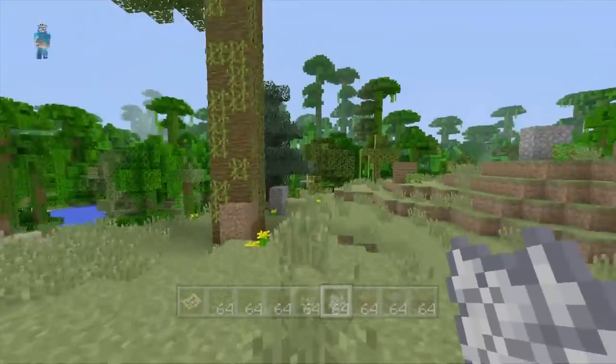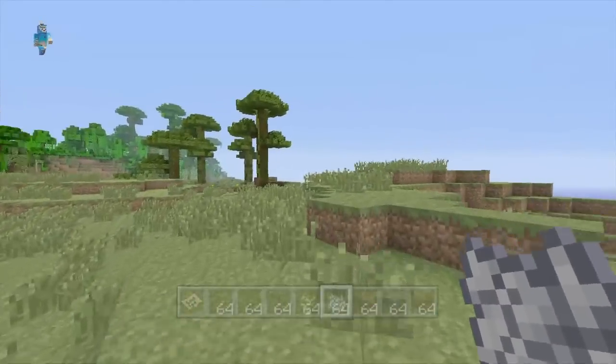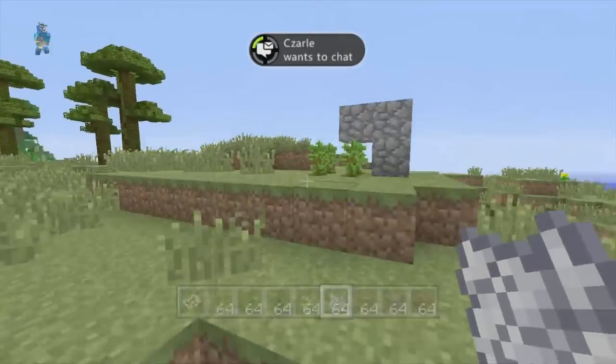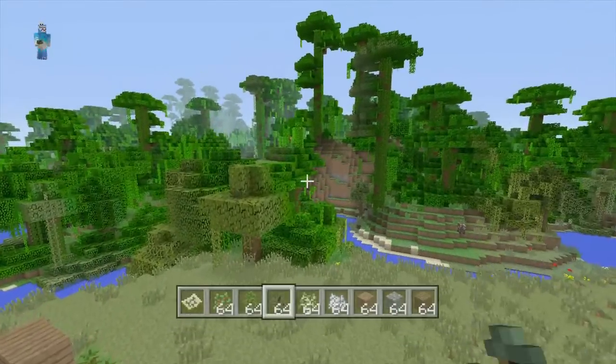Maybe you only have a small jungle biome in your world and you want to make it a lot bigger by putting a lot more saplings down to grow it. That is pretty much it with this glitch. Big shout out to the sub who sent that in — I can't remember his gamertag, there was a ton of people who sent me messages, but big shout out to him.